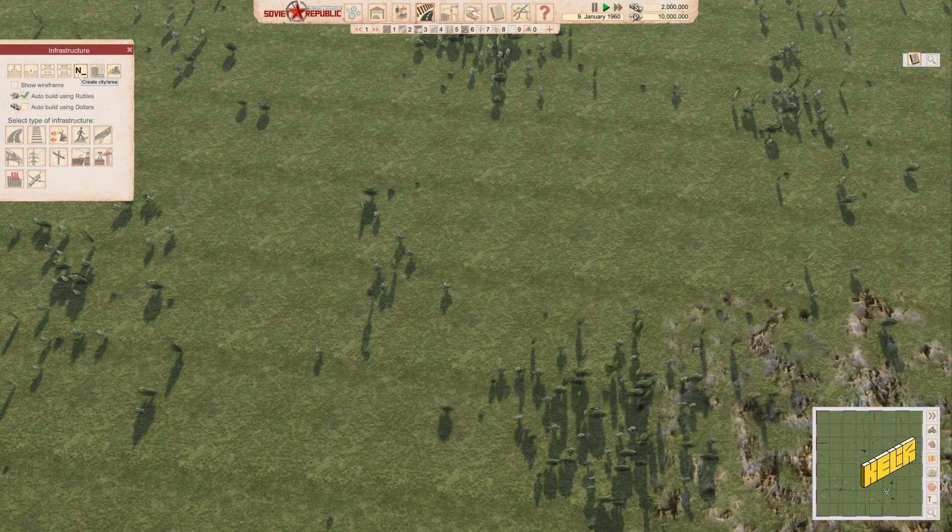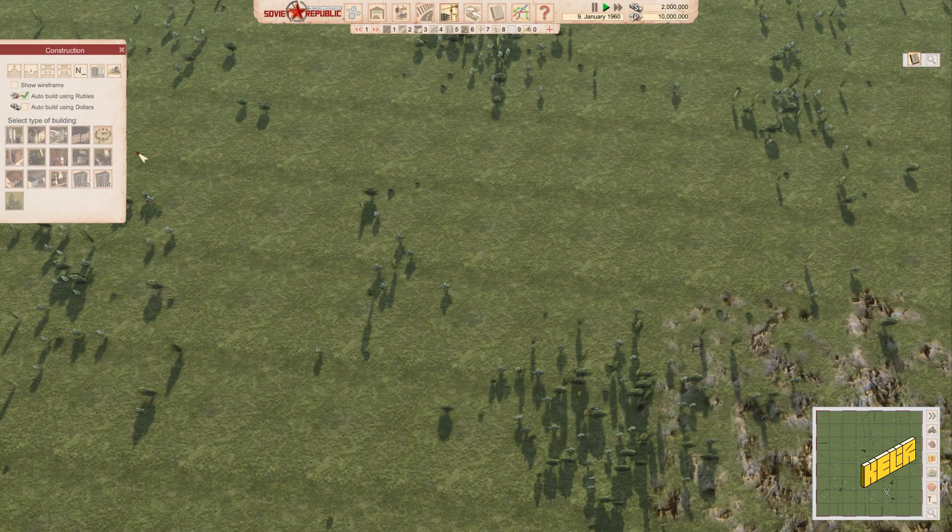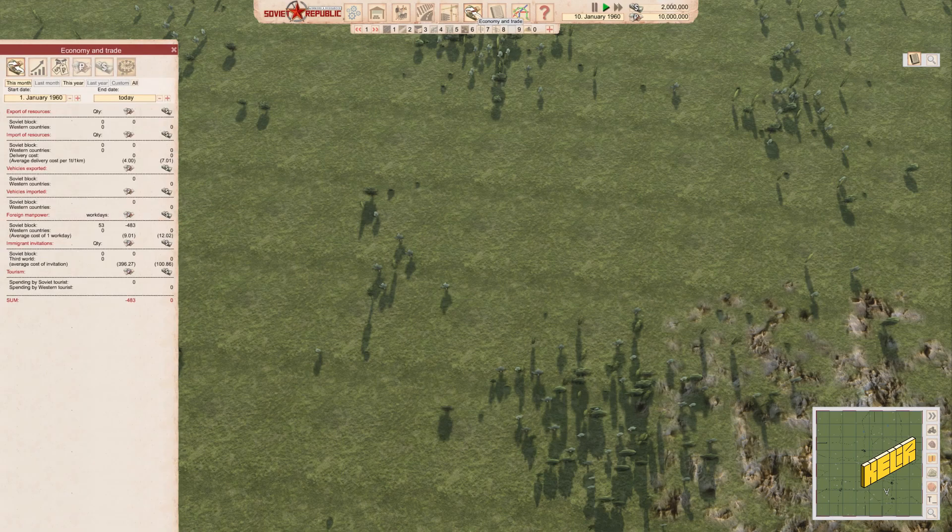Then we have infrastructure with a bunch of things for changing terrain and creating a city — you can just click and drop a brand new city anywhere. There's a lot of options; this game is brilliant when it comes to options. Construction icons aren't the most intuitive from the logos, but the more I play it'll become more intuitive I guess. Then we have the economy where we can see how much we're buying and selling from the Soviet block and from western countries.